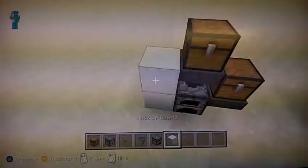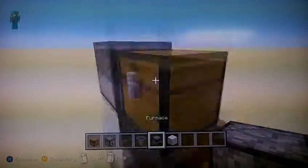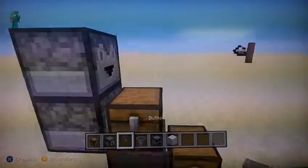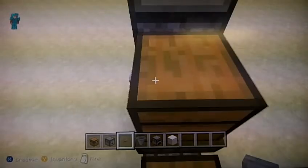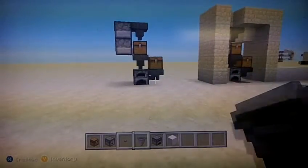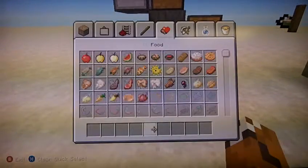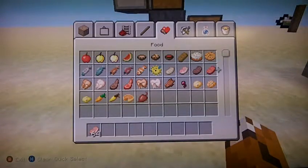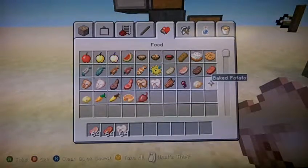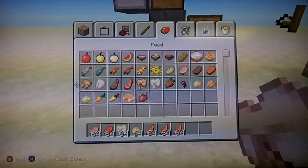And then you want to place a dropper here and then another dropper here. But it's going to need a hopper on it. There we go, so it's kind of like that and now you're just going to do this. Then you're going to fill everything — just get raw pork chop and something that can be cooked. Potatoes can be cooked, this can, this can, this can.